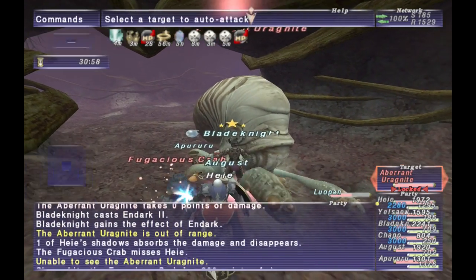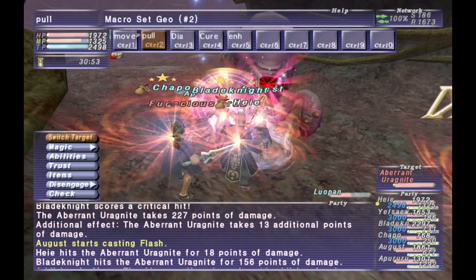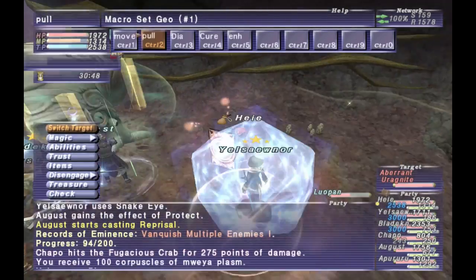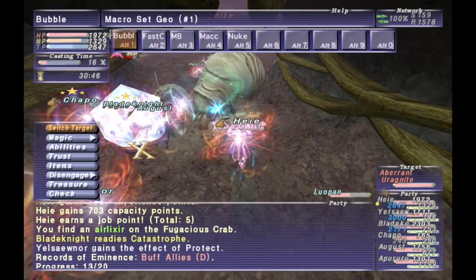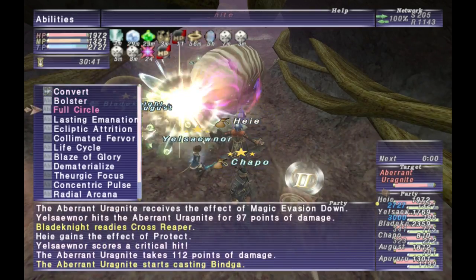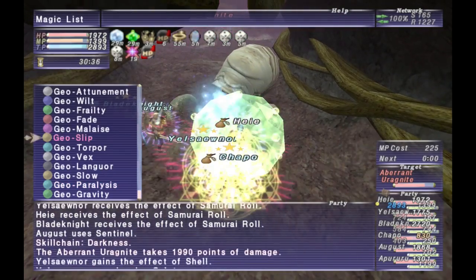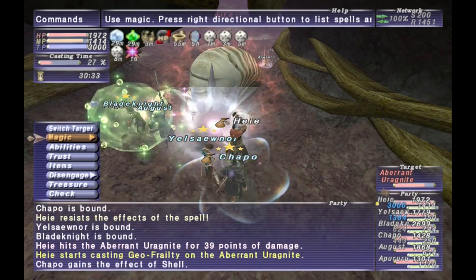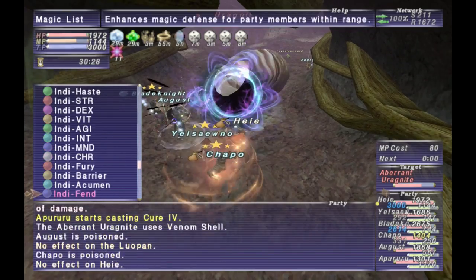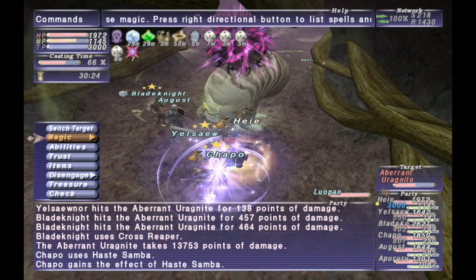The next NM is Aberrant Ergonite. He's pretty straightforward with all your typical Ergonite moves. His gimmick is the more Enphibs he has, the more damage he will take, so try to stick as many Enphibs on him as possible. The only other thing to note is that if he goes into his shell, he will get a 10-count doom — but since he won't be moving, you can just run out of range and the doom effect will wear off.